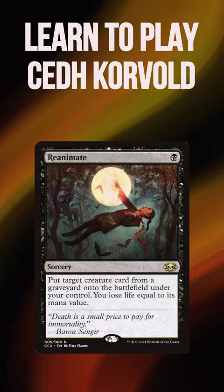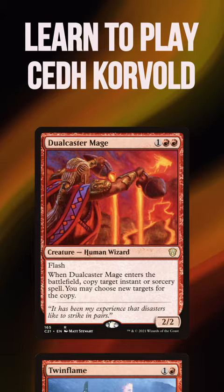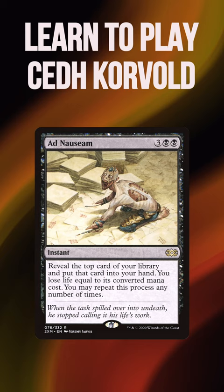The deck has a lot of layered combo options with cards like Dual Caster Mage, Twin Flame, and Saw in Half. You'll want to mulligan aggressively for an early Dockside or Ad Nauseam, as the deck can utilize these in similar ways to power out consistent win attempts on turns 2 and 3.